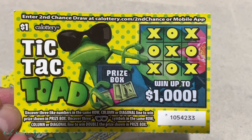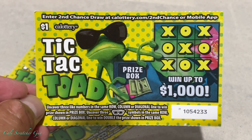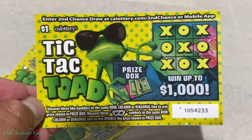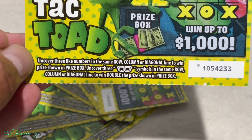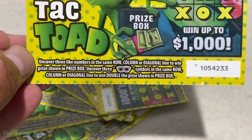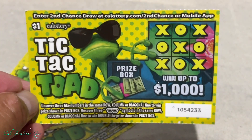Let's go over the instructions real quick, just in case you guys are brand new at playing this game, so you have an idea of how to play. It is Tic Tac Toad. The grand prize is $1,000 — so if we win that, it's going to be a claimer. Uncover three like numbers in the same row, column, or diagonal line to win the prize shown in the prize box. Uncover three sunglass symbols in the same row, column, or diagonal line to win double the prize. Pretty straightforward — we just got to uncover three of the same thing.